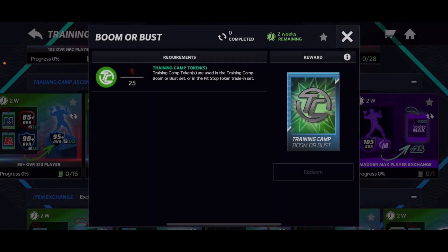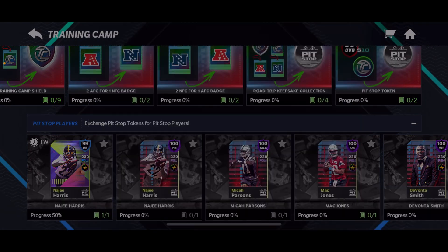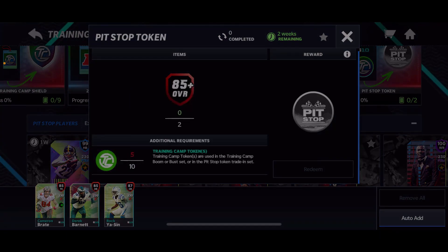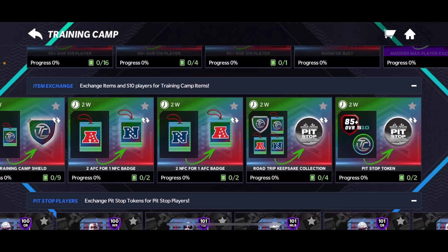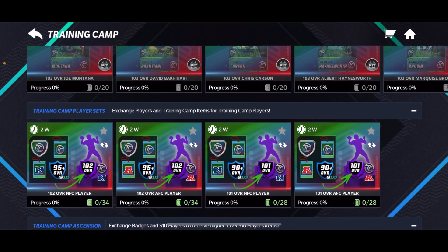Don't spend on packs — it's 25 tokens this time and I know you could pull some good stuff, but you really want to use your trading game tokens for pit stop players instead because they're super important. Make sure to do that and get your pit stop players.